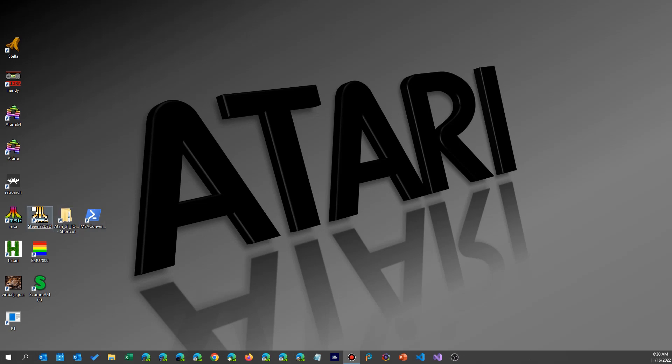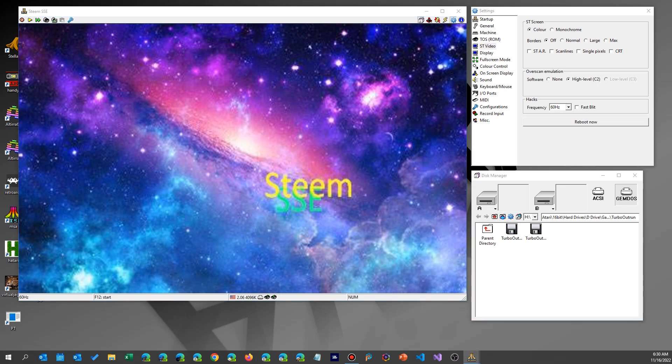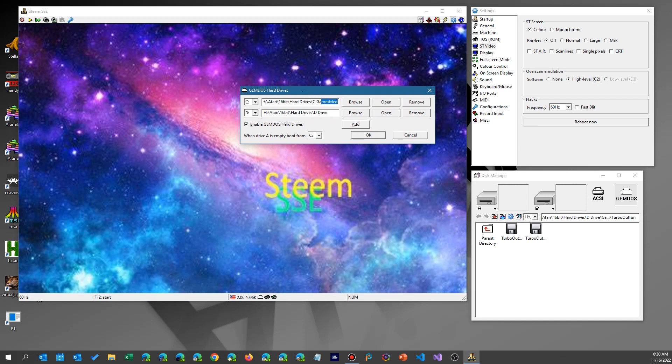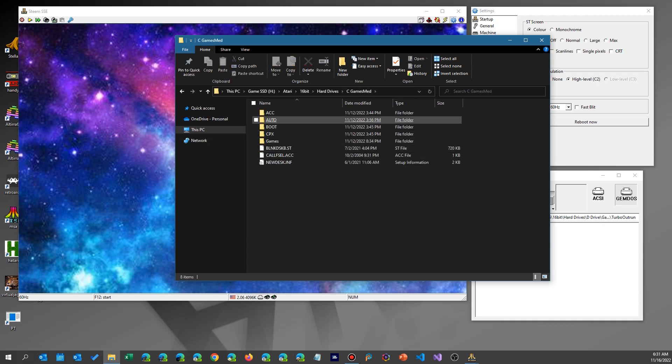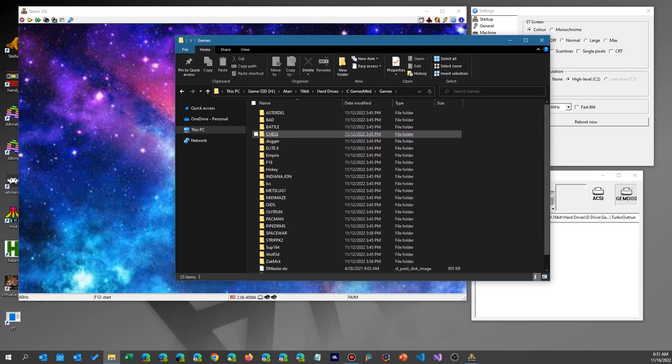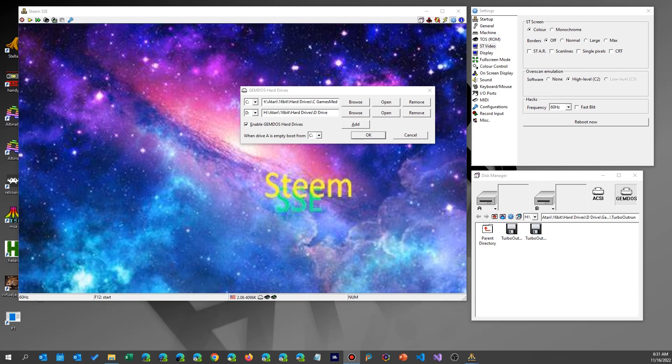That's all great in theory, but let's see how it works. I'll bring up my Steam emulator and click on the GEMDOS file. I'm in games medium. Let's look at the directory through the Windows file explorer — go to games medium and look here. It's just a simple installation with some game folders and certain games in it. There's more here than just the medium games; I haven't cleaned it up yet, but you can have only the games you need. And there's the new desk INF file that's going to tell it how to boot.